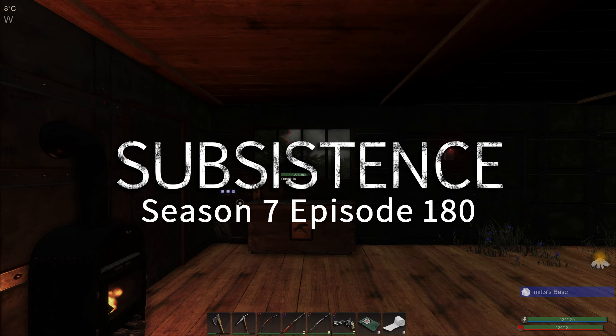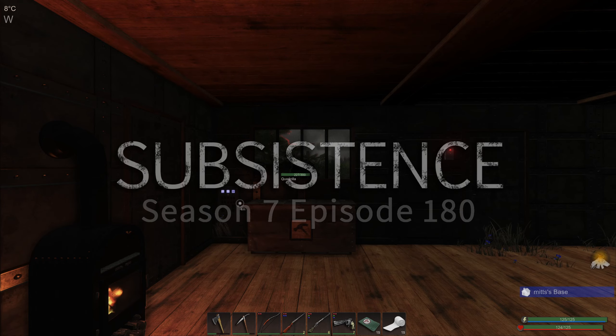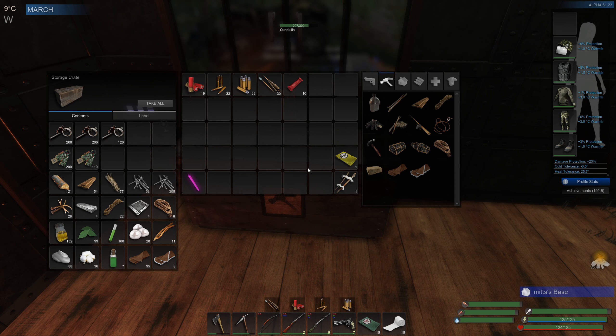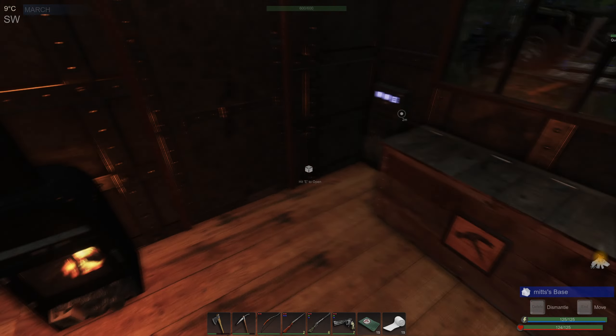Hi and welcome back to a very stormy Subsistence. As promised, I've spent a couple of days gathering resources — went and got a bunch of pearls and some more sinew. I've made a couple of ingots, repaired all of my weapons, and we're in good shape with all our gear. Today I want to do the upgrade we were looking at.